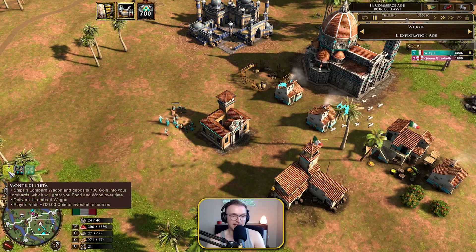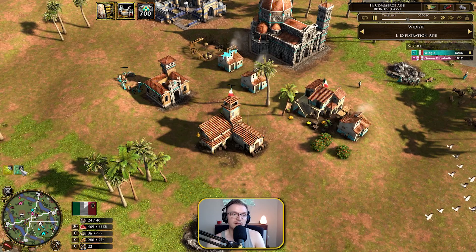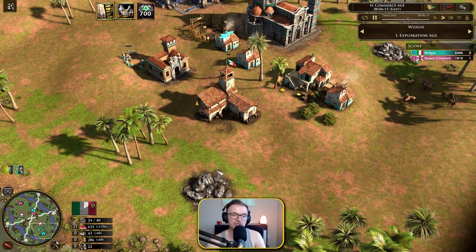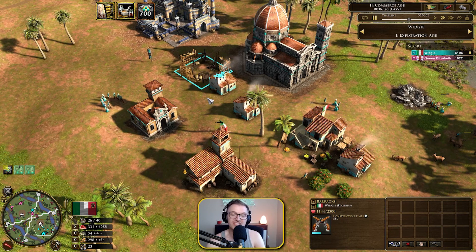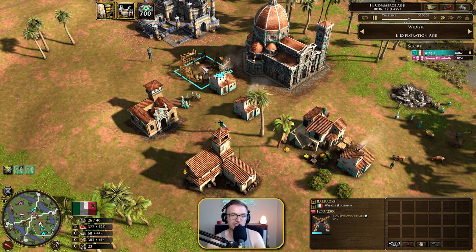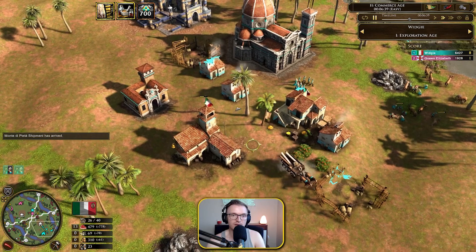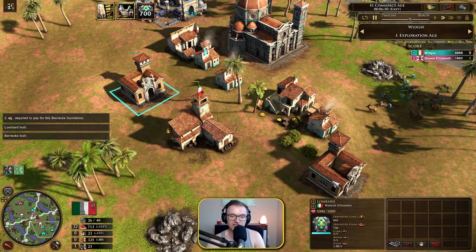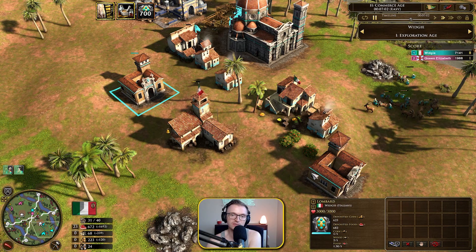Our next card is going to be the Monte di Piatta, which gives you another Lombard wagon and puts 700 coin into the Lombards, which will give you both food and wood over time. We're mainly investing food, but this one will also give us some food and wood. Once this comes in, it might be a good idea to move some of your vills over to wood to help with the wood side of things. Maybe also have a couple of vills on wood to hurry along the barracks, which is something that could be adjusted in this opening.